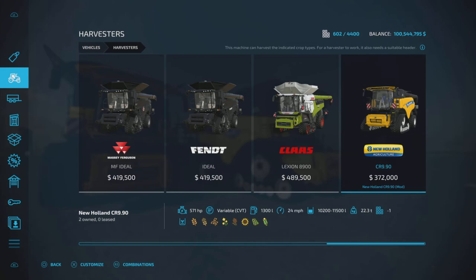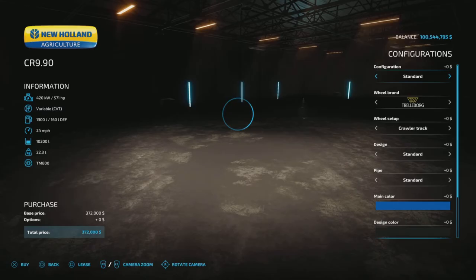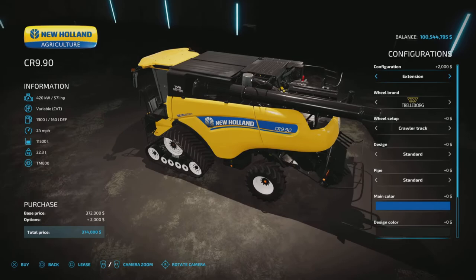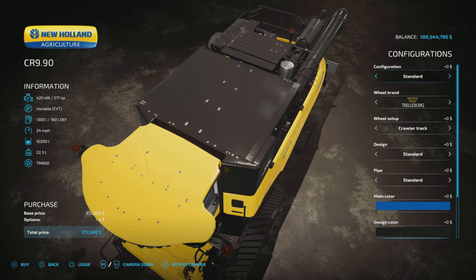In the store under harvesters, it is $372,000 to purchase, 571 horsepower, variable rate transmission, 13,300 liters of fuel, 24 miles per hour. Hopper capacity is either 10,200 or 11,500 liters, and it weighs 22.3 tons. Under configuration we have standard or extension — the extension refers to the hopper capacity.